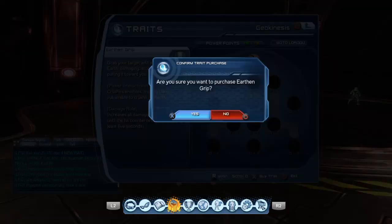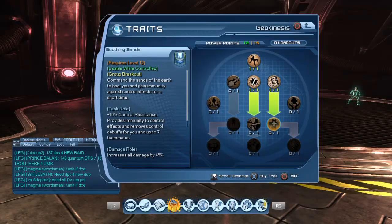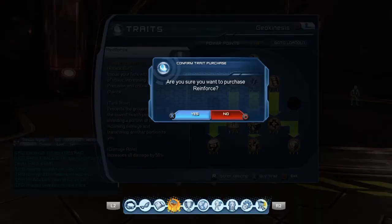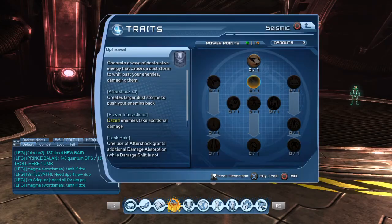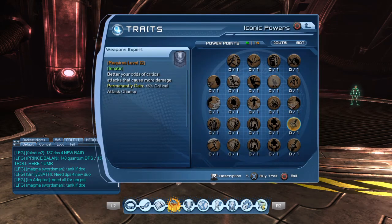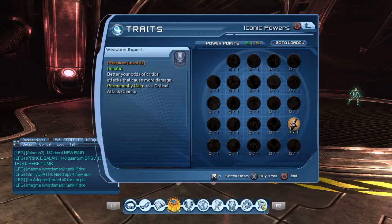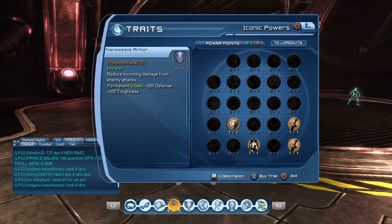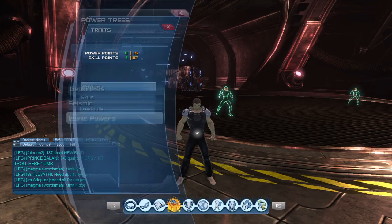Here in the Geokinesis tree, you're going to want to grab everything except the supercharges. You're not going to want to grab anything in the Seismic tree because it's not really needed in this loadout. Then come into your Iconics — grab Weapons Expert, Tactical Genius, and Wisdom of Solomon. For PvP, I would also get Powerful Resistance and Nano Weave Armor.